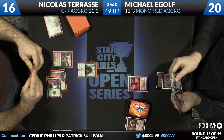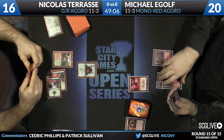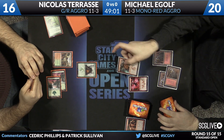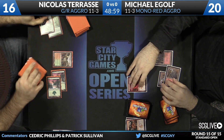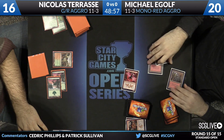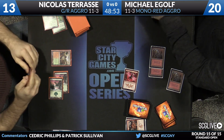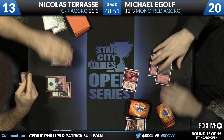This is a matchup where the difference between this and Sylvan Caryatid is enormous — night and day. The Wild Slash is here. There is time to attack and pump twice as well. Lightning Berserker is a heck of a Magic card — a lot of good options at one mana for mono red right now.